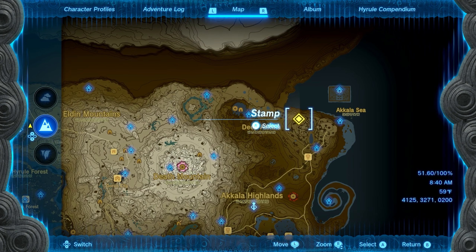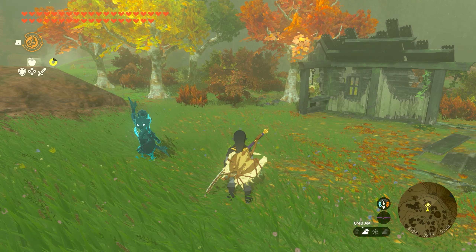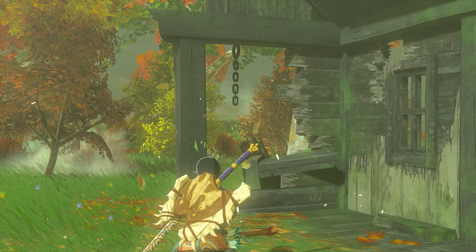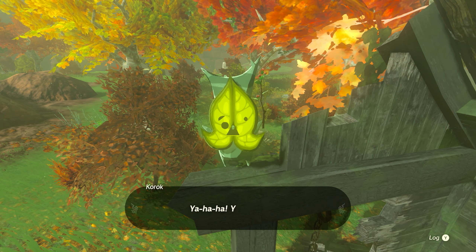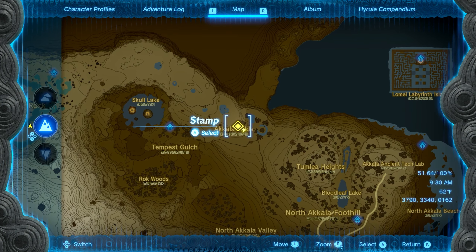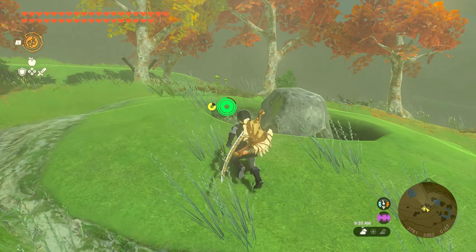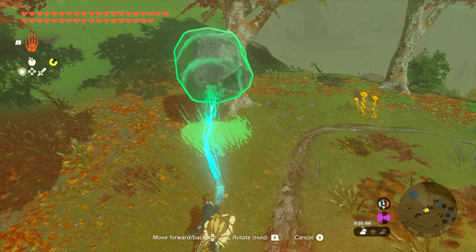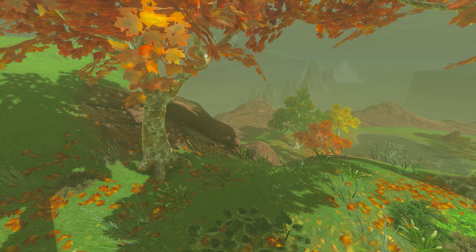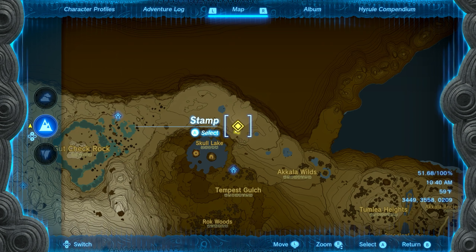Seeds number five and six are also west of the tech lab on the northern side of this little oval-looking river. Once you make it on top of this mountain, you'll see a little Korok guy that needs help finding his friend, who is up on top of the mountain across from you. Make yourself a little airplane, throw him on, lift it up, and fly your way across. It may shoot you left initially, but just fly up, turn around, and fly back down to where the smoke is. Remove the buddy from the airplane, drop him with his friends, talk to him, and you'll get two more Korok seeds.